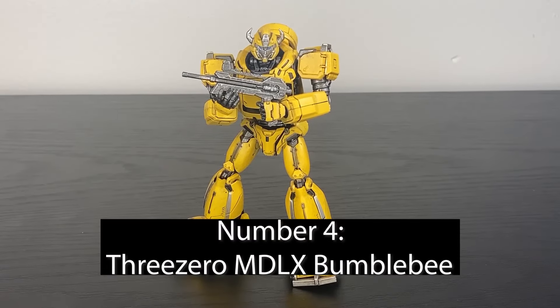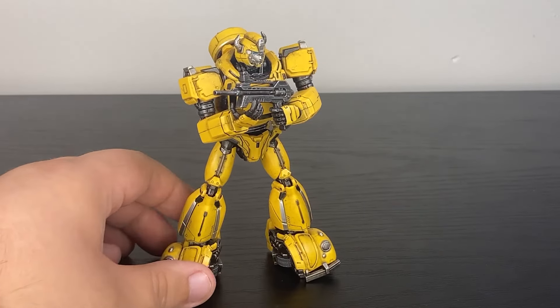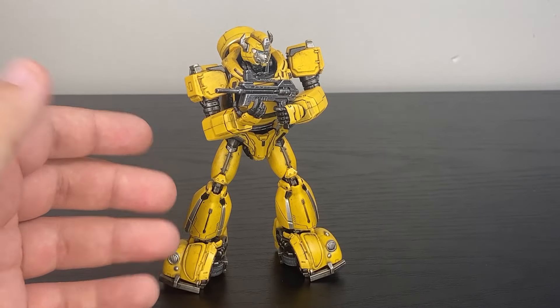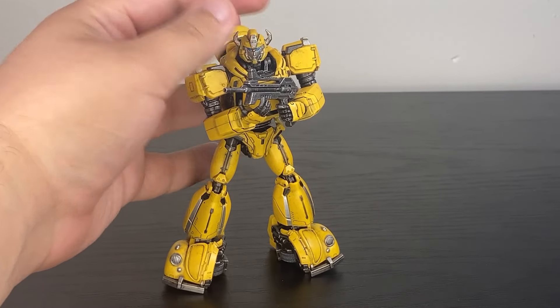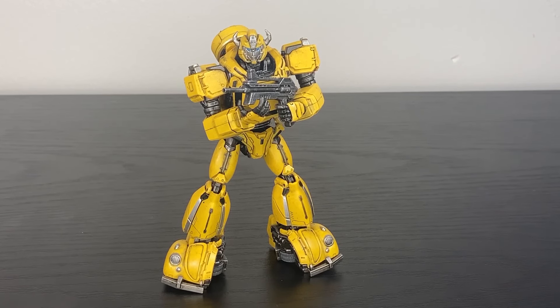Given how much I love this line, a lot of people would have assumed the MDLX30 Bumblebee would be number one, but he's number four — just barely making it onto Mount Rushmore. As much as I love this line and like this Bumblebee, the original release is just too yellow. They've since done cartoon coloration, turning his pelvis and arms black, which looks better, but for this original release I have, it's still an amazing figure — one of the best posing, playing, and looking Bumblebees of all time — just let down by the ocean of yellow in its color scheme.